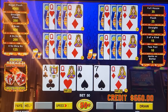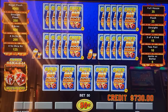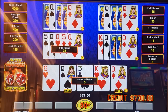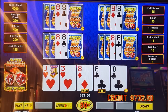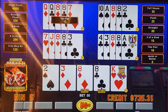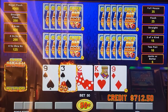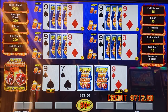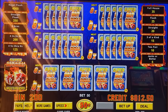Thank you, finally. There we go, now we're talking. Flames. Everything — big number, eight is good, seven is the average. Come on. There we go — we got two winners there. Can we do it again? Back to back? Straights.